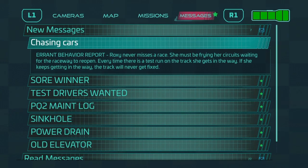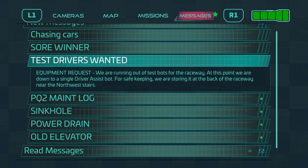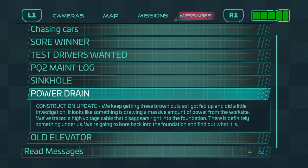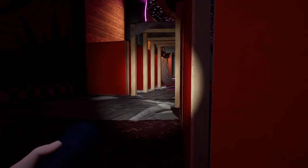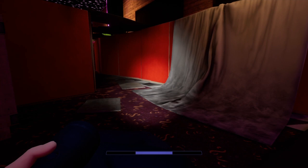The messages reveal Roxy's weakness: chasing cars. Every time there's a test run on the track, she gets in the way and the track never gets fixed. Another staff bot decapitated because it got in her way. Running out of test bots — down to a single driver assist. The maintenance log about the sinkhole mentions an old elevator power drain and something that's drawn a massive amount of power from the worksite. You really thought it was a smart idea to build over that place. Right, so we're heading to the West Arcade next — we'll be back here to deal with Roxy in no time.